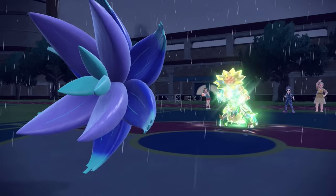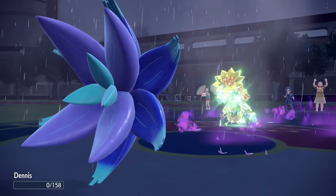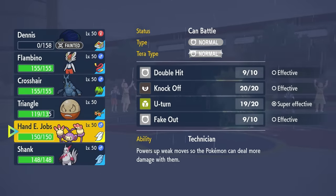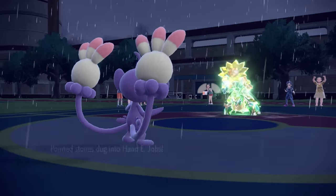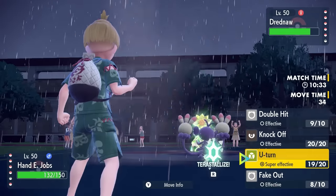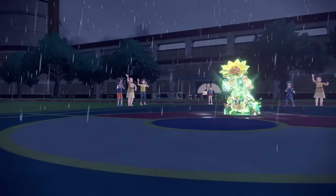All I can do is let them knock out Glamoura with Liquidation, activating Toxic Debris to set up a layer of Toxic Spikes on their side. If I can get a Court Change with Cinderace, I can bring those over to my side and activate Zangoose with Toxic Boost plus Choice Scarf. But first I need to get through Drednaw. I bring in Ambipom for a Fake Out to stall out one turn of rain, then let Ambipom go down — the monkey goes down wet, but we burned a turn of rain.